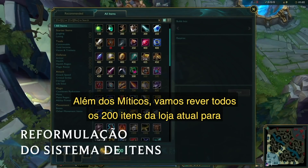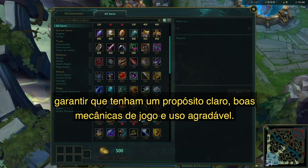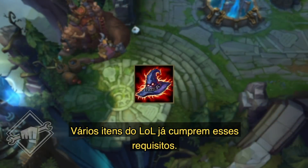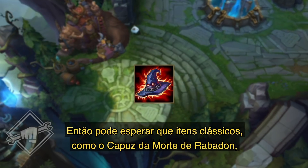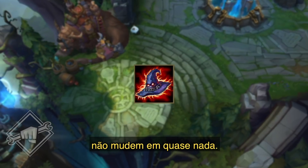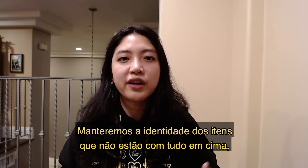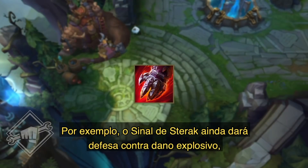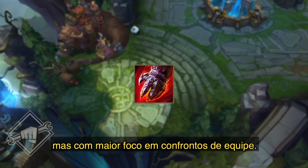Beyond Mythics, we're also assessing all 200 items in the current shop to ensure that they have a clear purpose, healthy gameplay, and are satisfying to use. For a lot of League items, they already hit this bar, so you can expect some classic items like Rabadon's Deathcap to remain nearly unchanged. For items that are falling a bit short, we'll keep their core identity intact but update their design to meet the new standard. For example, Sterak's Gage will be about burst defense still, but tied more clearly to teamfight strength.